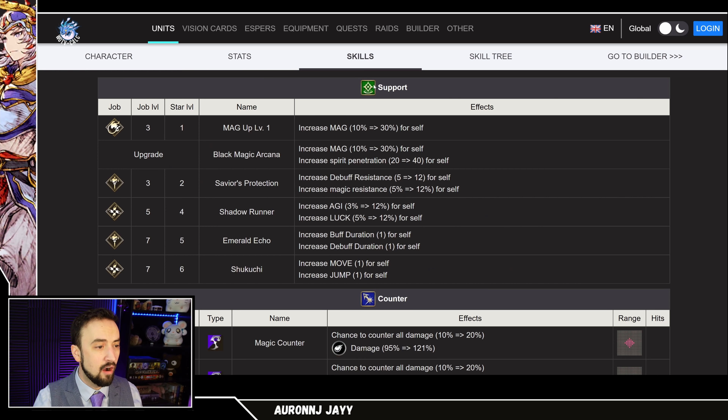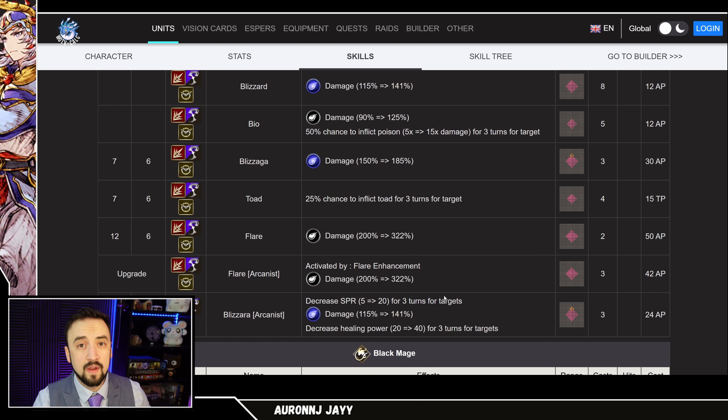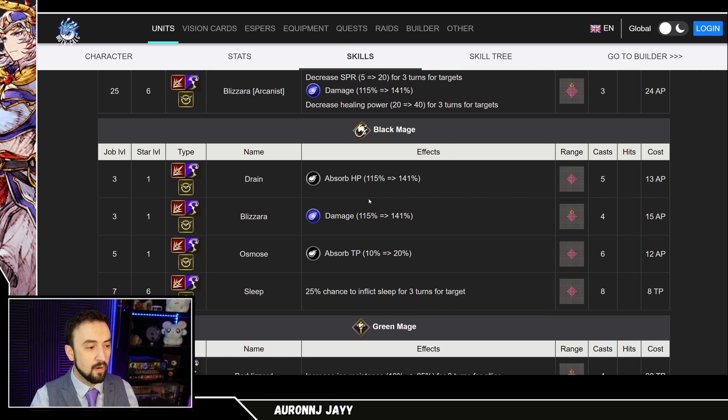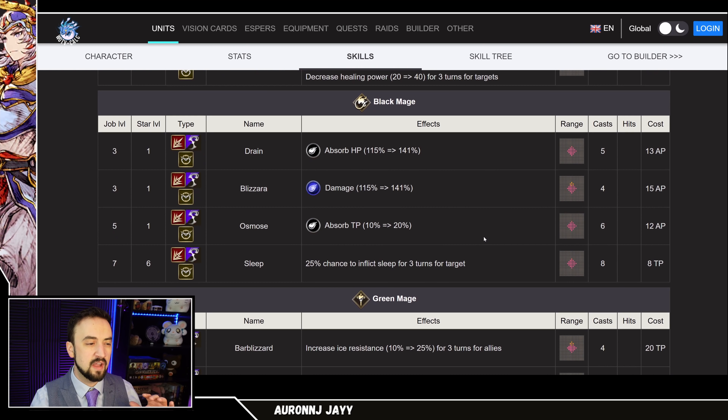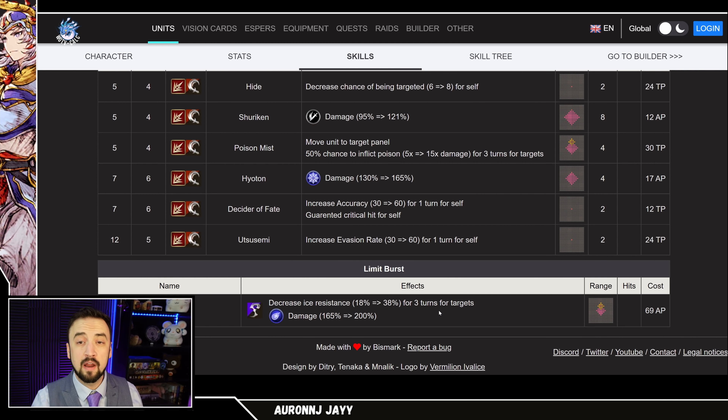Next up is Medina — not a bruiser at all, but a total Black Mage. Blizzard, Blizzaga, all these skills are going to scale very well with this card. I do want to point out, though, that Flare — while it will get all of the magic scaling from this card — will not scale with the Ice Attack up, because Flare is non-elemental. That lowers the usefulness of this card for Medina a little bit, because Medina likes to use Flare. Her Ninja subjob's Hyotin will scale with the Ice Attack up, and her Limit Break will scale well too. Medina is an okay candidate — it's probably her best card, but not as good for her as it is for Salir.